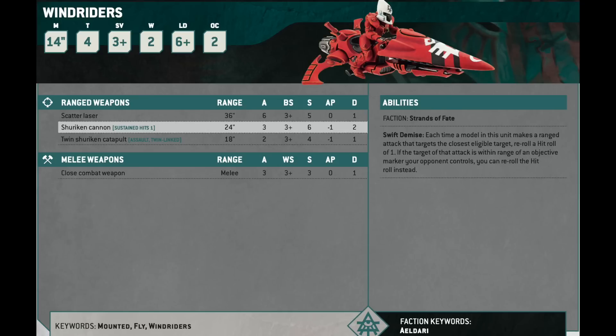And then they have Swift Demise: each time a model in this unit makes a ranged attack that targets the closest eligible target, reroll a hit roll of 1. And if that target is on an objective marker, you can just reroll the hit roll. So it's good for clearing objective markers. And you also get your one reroll to wound for the detachment power. Windriders are interesting because although it doesn't say anything on the card, there is all this interesting stuff you can do with them because they're so fast.